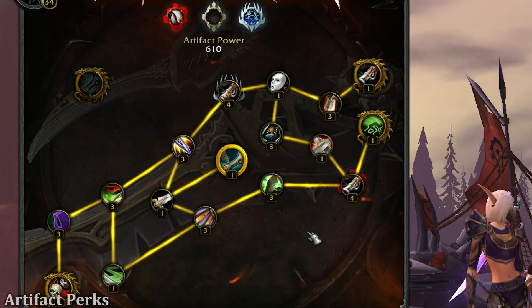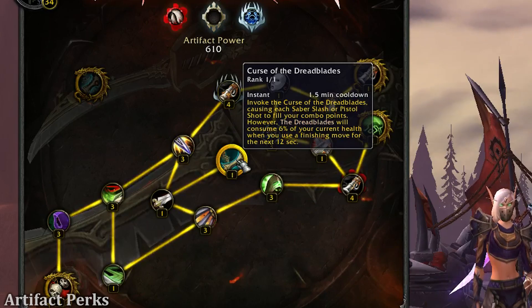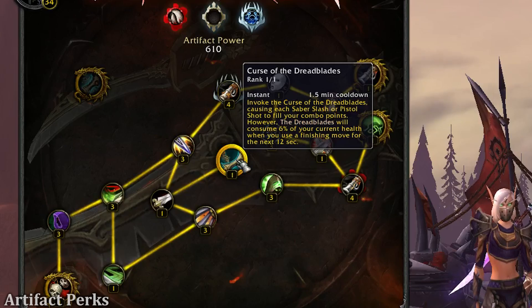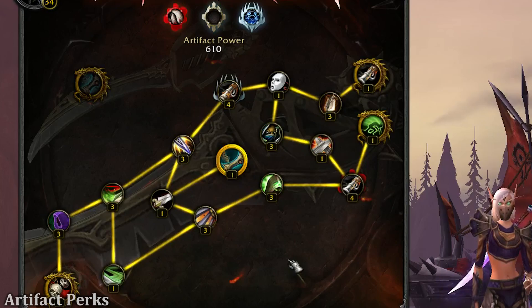Let's spend some time talking about the artifact weapon, starting with Curse of the Dreadblades. Invoking the Curse of the Dreadblades causes your Saber Slash and Pistol Shot to fill your combo points. However, whenever you use a finishing move, it will consume 6% of your HP. In a 1v1 situation you can Cloak of Shadows to resist the damage, but in an Arena situation you're going to want to save your cloak for when you're getting bursted. Rather than discussing each perk individually, I'll talk about the ones I feel are most effective.